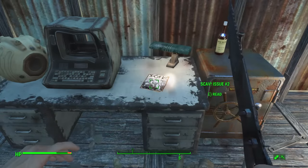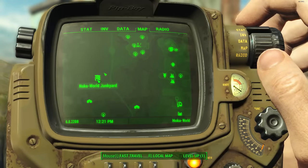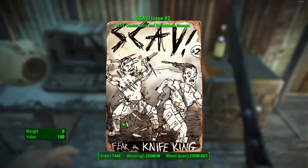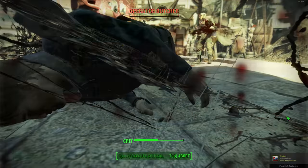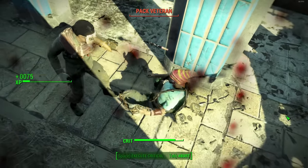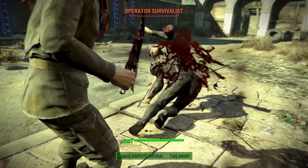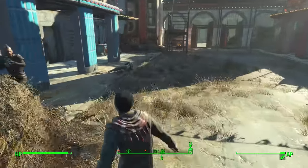On top of that, the Scav Magazine Issue 2 gives an additional 25% combat knife and switchblade damage, which does affect the Throat Slicer. You can find it at the Nuka World junkyard — go to the main building, up the stairs, and it's on the desk. Additionally, the Lone Wanderer perk gives 30% less damage, 25% more damage, and 25 more action points when travelling without a companion. The Rooted perk gives 50% more damage and 50% damage resistance while standing still — a massive damage output stack overall.